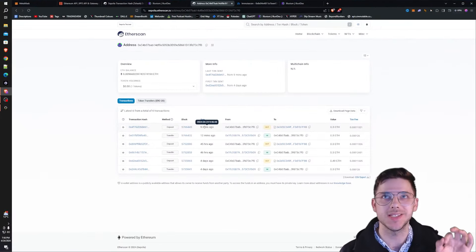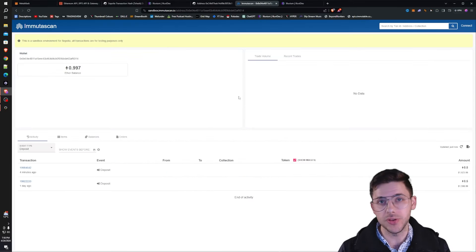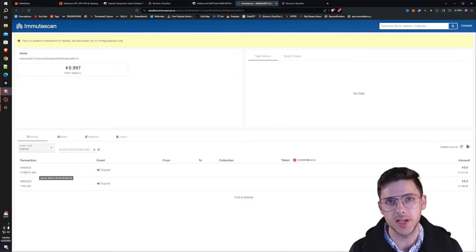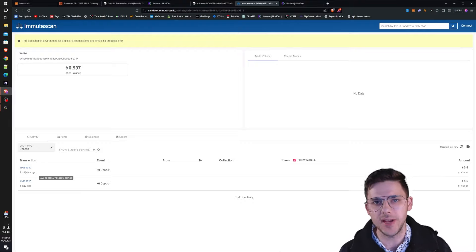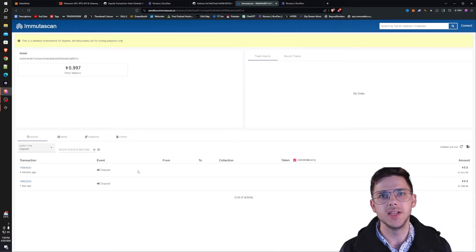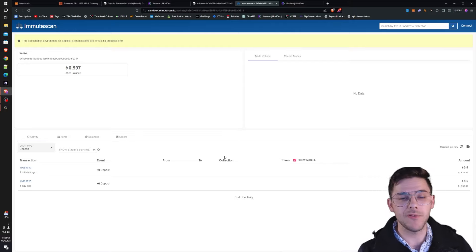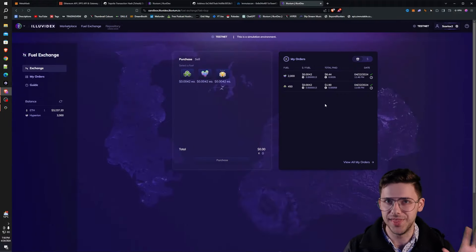So now our funds have arrived. If we look at Etherscan here, which I just refreshed, it said nine minutes ago the transaction was initiated — you can see it right here. And then if we go to Immutascan on the test net, we can see that the 0.5 ETH arrived about four minutes ago. So it might have actually taken a little bit longer than that, so keep that in mind. But for all I know, it appeared on the Illuvidex four minutes ago and I just didn't notice.